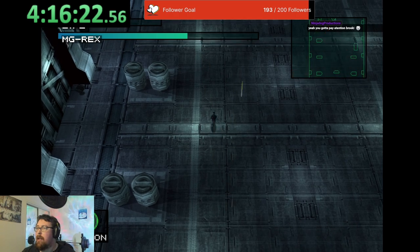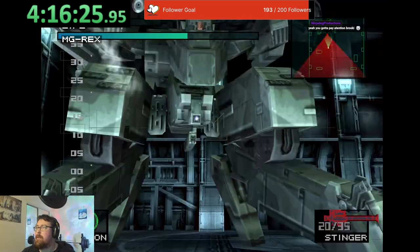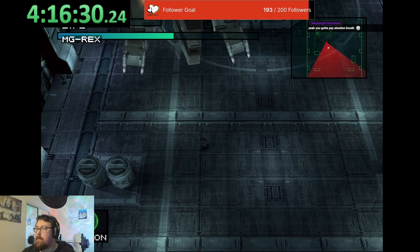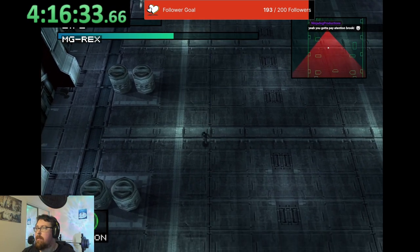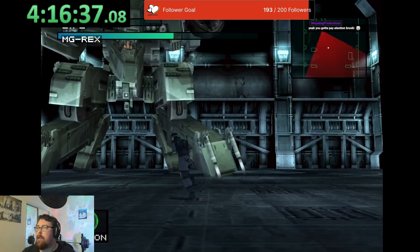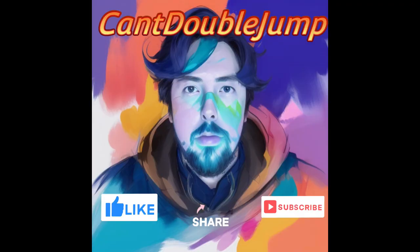So to get to the Foxhound rank you need under three hours. I'm at four hours sixteen which is still probably half an hour away from actually finishing the game once you do the last boss fight and the jeep. So good luck, keep on practicing. I know we all get there in the end. Thank you very much for watching. I'm Can't Double Jump, thanks for watching.